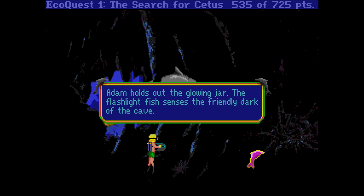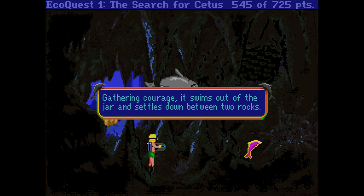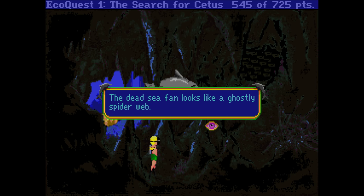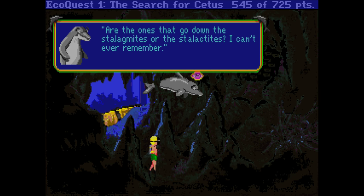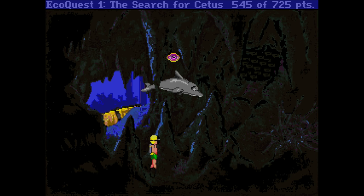Adam holds out the glowing jar. The flashlight fish senses the friendly dark of the cave. Gathering courage, it swims out of the jar and settles down between two rocks. What a relief! Now I can see where I'm going. Adam puts the empty jar into his recycling bag. The dead sea fan looks like a ghostly spiderweb. Flashlight fish's steady glow reveals an opening clogged with brownish rocks — it almost looks like a wall of stones. From the prophecy! Are the ones that go down stalagmites or stalactites? I can never remember. The stalagmites go up, the stalactites hang down. If you don't know that, you've never played Space Quest. We'll play Space Quest someday — a slightly less friendly game.